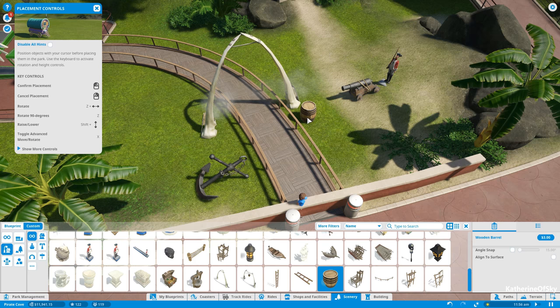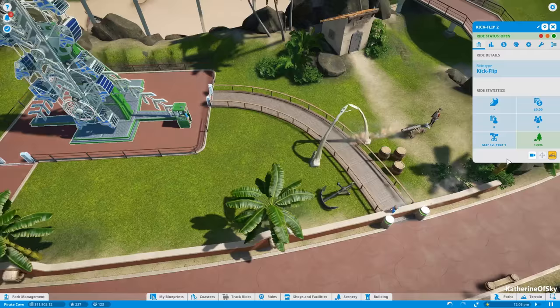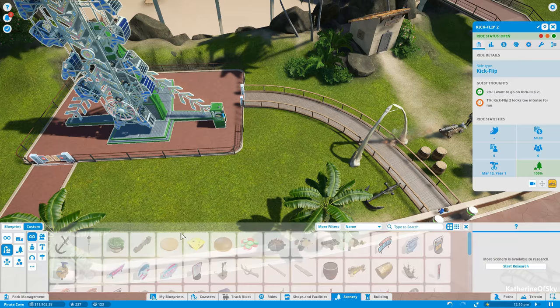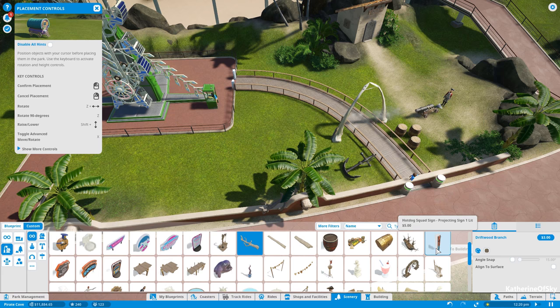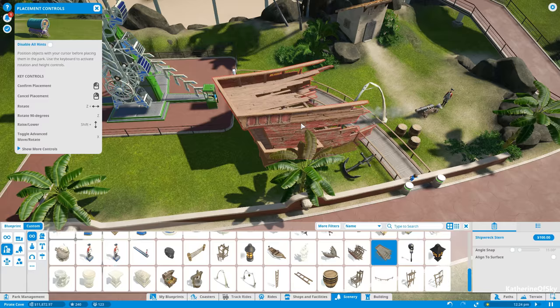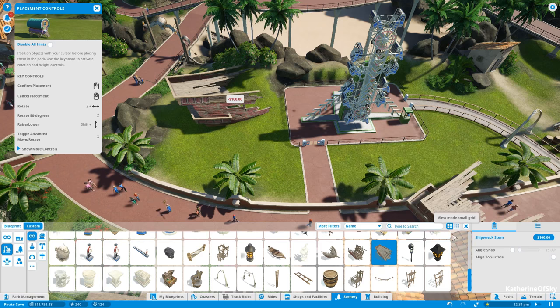Let's put some barrels down. I should turn on this ride so we can start attracting guests. We're now at 100% scenery happiness, but I still like to decorate a little bit because it looks nice. We have a barrel planter, driftwood branches — I'm really very fond of the trees and stuff in this game. We can have fun stuff like a shipwreck stern shoved up here.